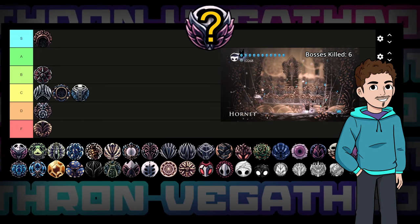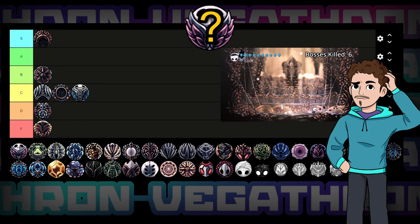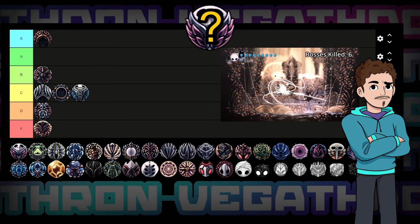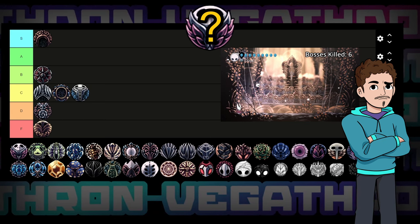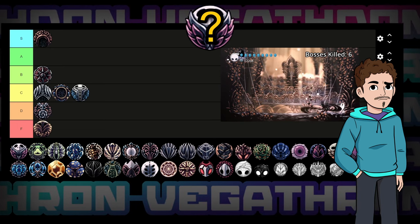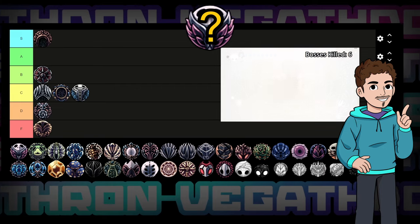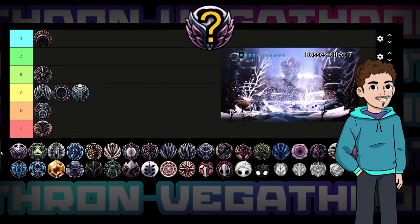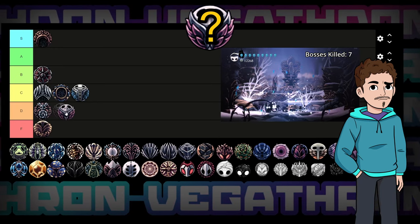And of course the companion to Dashmaster — Sprintmaster. One notch goes in, 20% move speed comes out. Pretty simple. I wish move speed was more useful in this game, but to be frank it just isn't. Sure you can get from A to B a tiny bit faster, but considering we can all spam dash like it's going out of style, and the fact it doesn't work while swimming or in mid-air, you might be surprised how little time is actually spent just running on solid ground. This charm can actually be detrimental, as it'll mess up your muscle memory and you'll find yourself walking right into enemies. It's going in D tier.